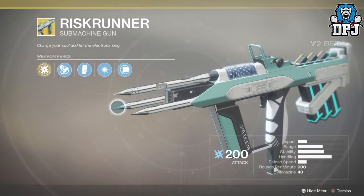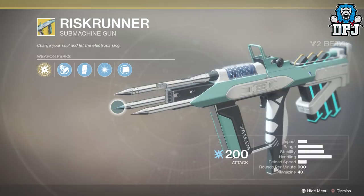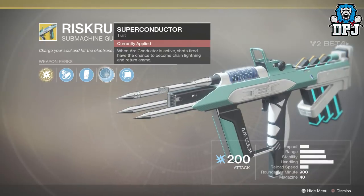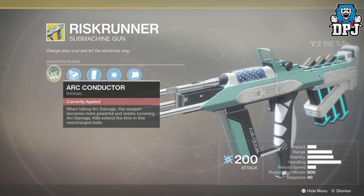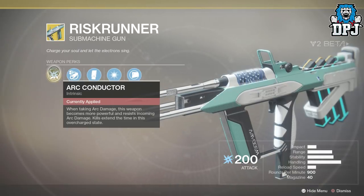The Risk Runner is the weapon we use to have unlimited ammo, and it's because of this perk right here — Superconductor. When Arc Conductor is active, shots fired have a chance to become chain lightning and return ammo. Arc Conductor activates when taking arc damage: this weapon becomes more powerful and resists incoming arc damage, and kills extend the time in this overcharge state.